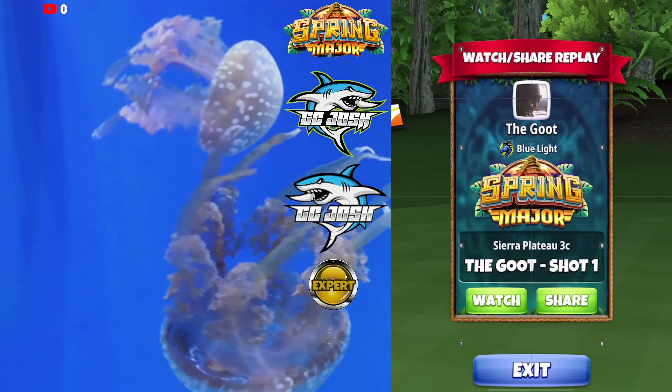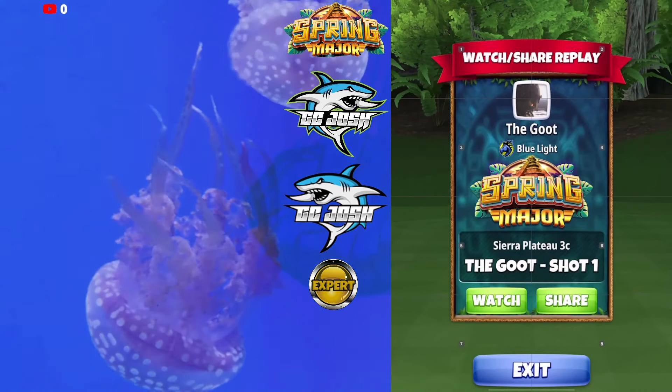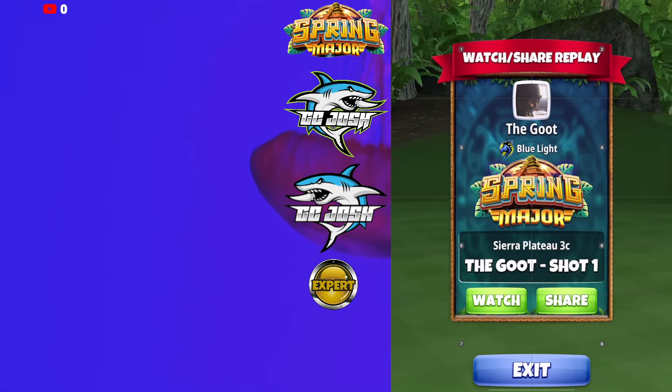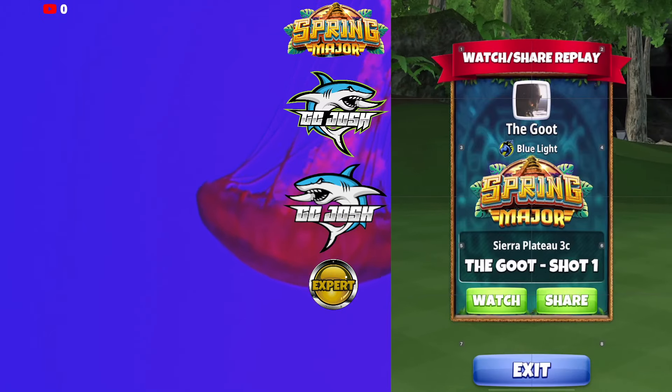Welcome back to the Spring Major Expert Division, opening round hole number 11. Here we're going to be playing a sniper rough bump. You can use P0, 1, 2, or 3 side spin, 3 plus wind 5 ball, sniper 9 plus.